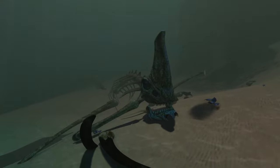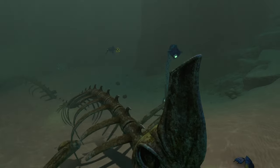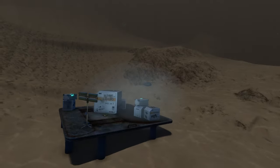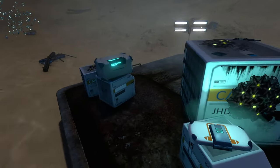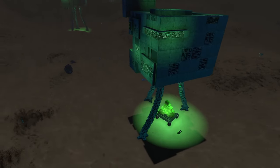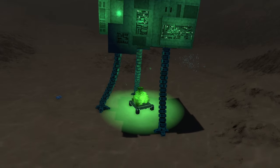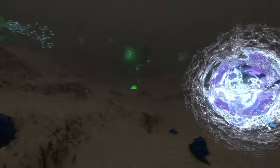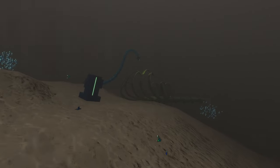We have more wrecks and another giant reaper leviathan skull being studied by precursors — super cool. There's a little foundation out here with a data box and container, and also new precursor structures with big ion cube deposits underneath, defended by warpers. This mod pairs really well with the Falling Ecosystem mod because they both add a lot of stuff to the crash zone, making it much more interesting.